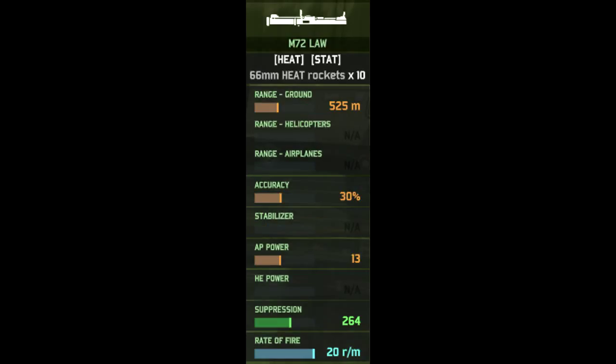Taking a look at their second weapon, we have the M72 LAW, and they have 10 of these rounds with an okay ground range of 525, an accuracy of 30%, and only an AP power of 13 — so they are not exactly the best rocket launcher these guys could be using. But it makes up for it because they have 20 rounds a minute fire rate with this LAW, whereas normal special forces with Carl Gustavs and Panzerfaust IIIs only get 10 rounds a minute, so you can fire off more rockets to deal with lightly armoured transports and lightly armoured tanks.